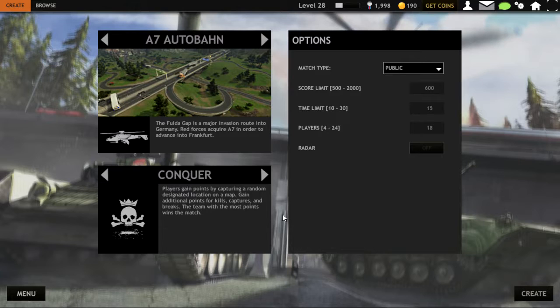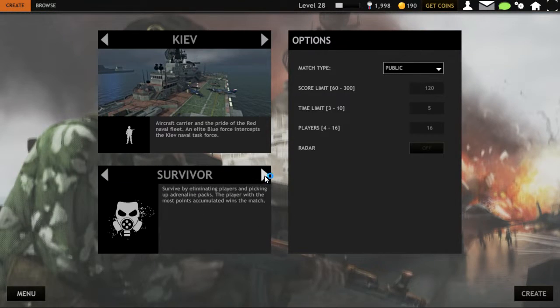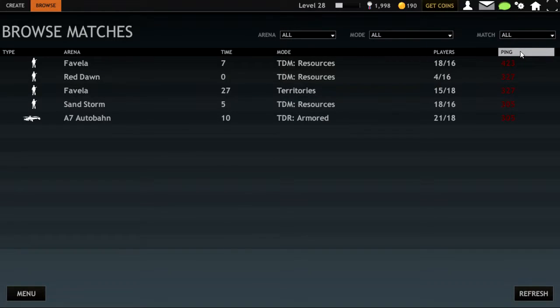You can also choose the game mode: Search and Destroy, Territories, Conquest, Survivor, TDR, or TDA. Or if your internet is slow, choose the server that has fewer ping.